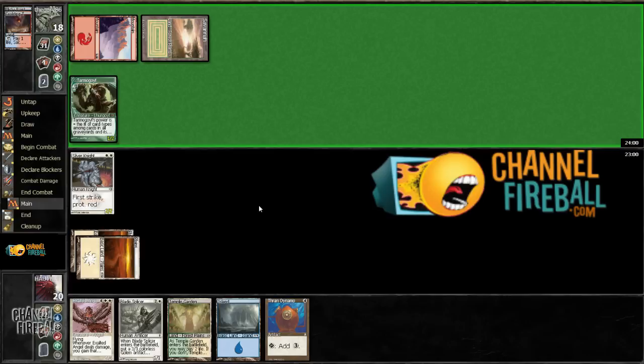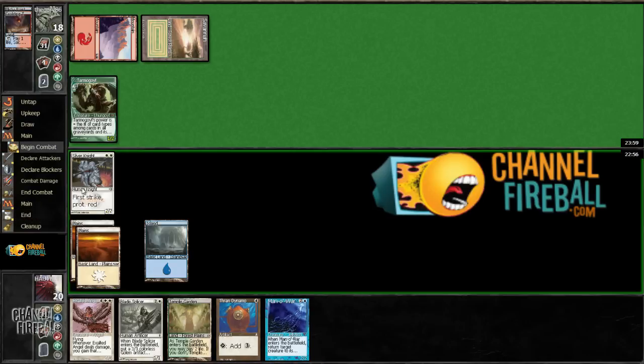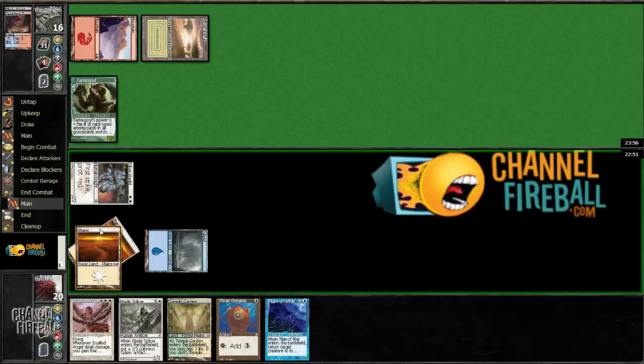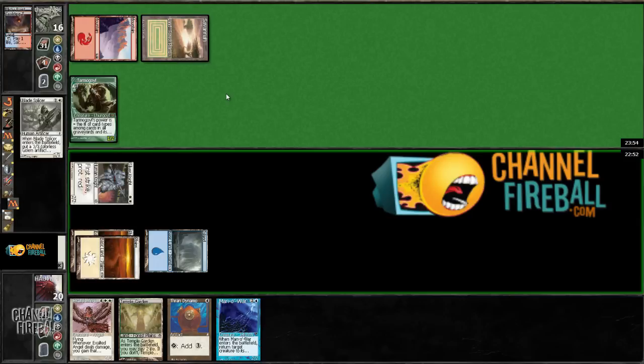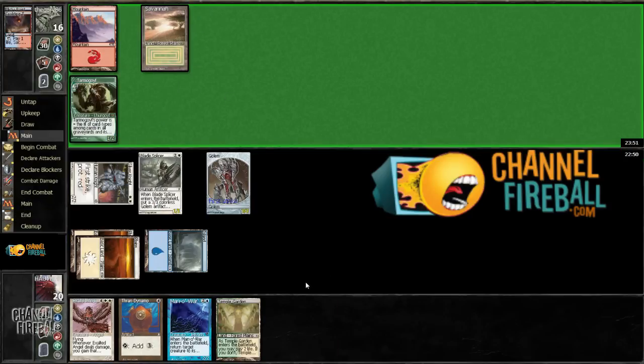All right, so he is kind of aggressive. Don't need to play that right now, just going to attack. That was a pretty good draw, though. Now, since he's shown Mountains, I'd prefer to just cast the Exalted Angel — I'd prefer to just hard cast it. So, we'll see.